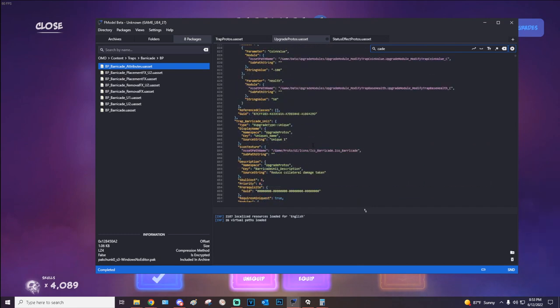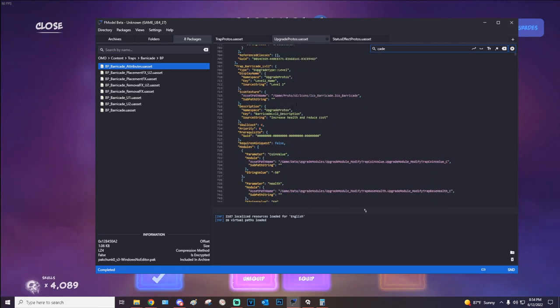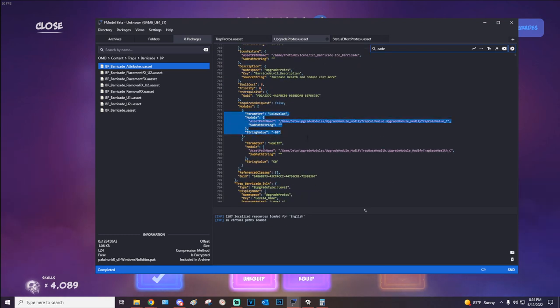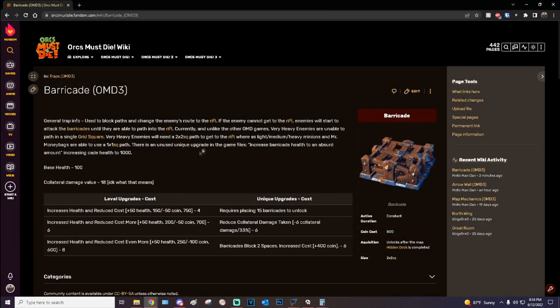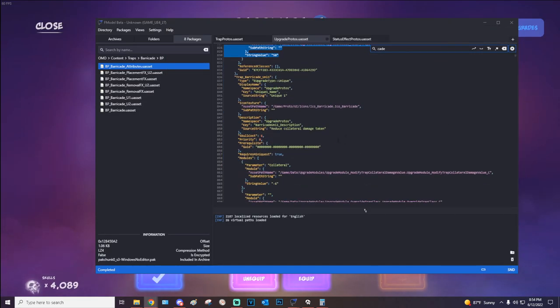For the level upgrades on the barricade: it increases health by 50 and reduces cost by 50. The next upgrade is coin value minus 50, health value plus 50. The next is coin value minus 100, health value plus 50. So it goes up to 150, 200, and 250 health, and the coin cost drops down to 750, 700, and 600 for singles.